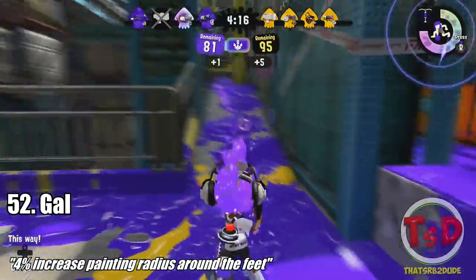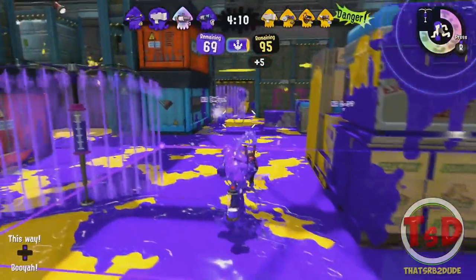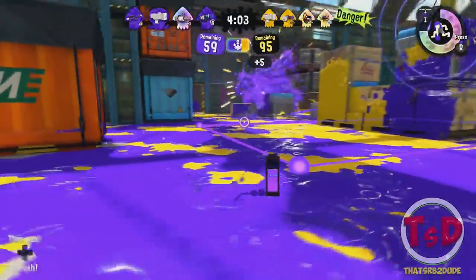Interesting buff for the 52 Gal — there's been a 4% increase of the radius of inking around your feet. So basically the 52 Gal just generally paints better around your feet, and it's gonna be very helpful when it comes to perfecting movement and all that.